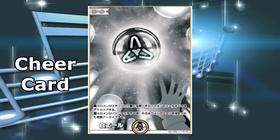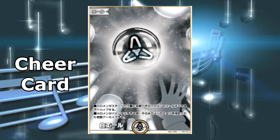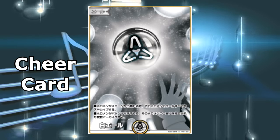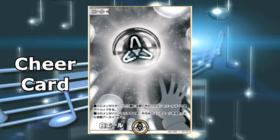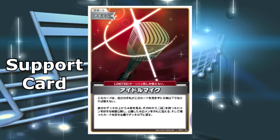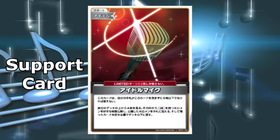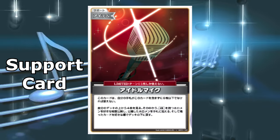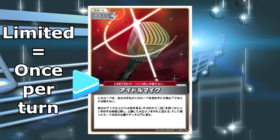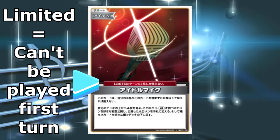The cheer card is the same as an energy card in Pokemon, except they go to their own deck, and you deal the top card onto one of your Holomems each turn instead of adding them to your hand. Finally, there are support cards, which are a lot like trainers and supporters in Pokemon. They can become equipment to boost your Holomems or provide various other effects. You can only use one support card labeled as limited per turn, and you also can't use your limited support cards on the first turn.